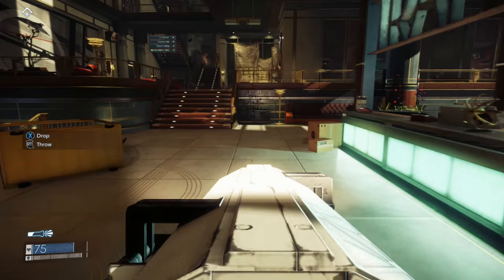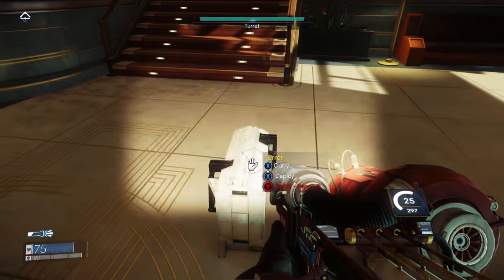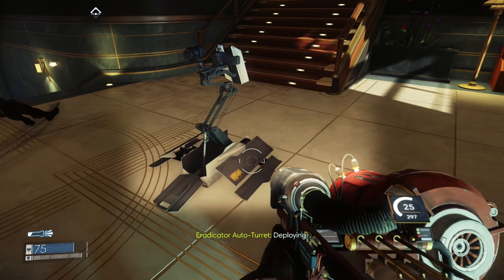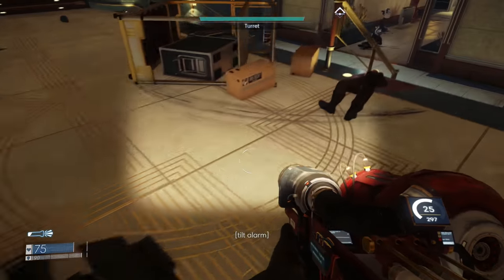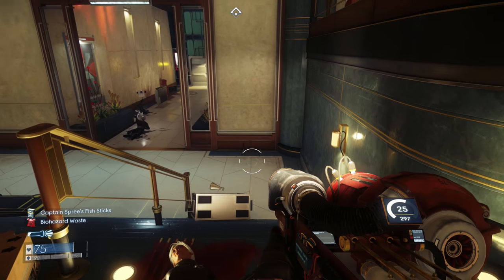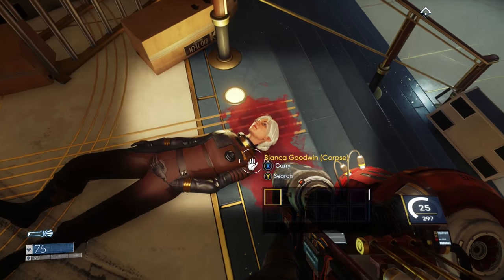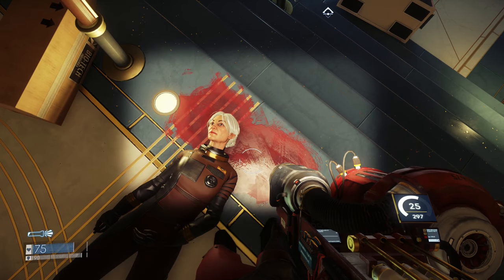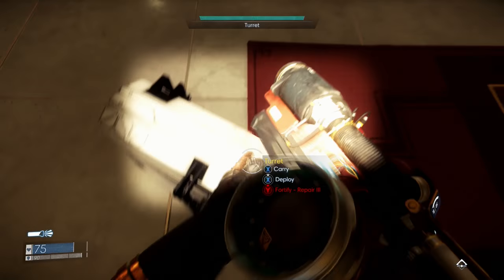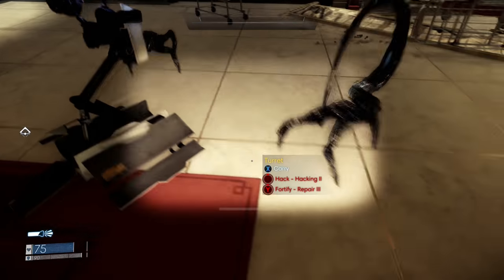Although you can hack many computer terminals dotted throughout Talos 1, it appears some machinery is already friendly to begin with. These turrets are programmed to scan living organisms and allow humans to pass by unharmed while firing on the alien Typhon. But if you don't like their placement, you can just pack them down and take them with you to redeploy anywhere so they can cover your back while you continue looting corpses undisturbed. Mind you, they can easily get knocked over by a fast-moving mimic, so it's probably not wise to depend on them too much.